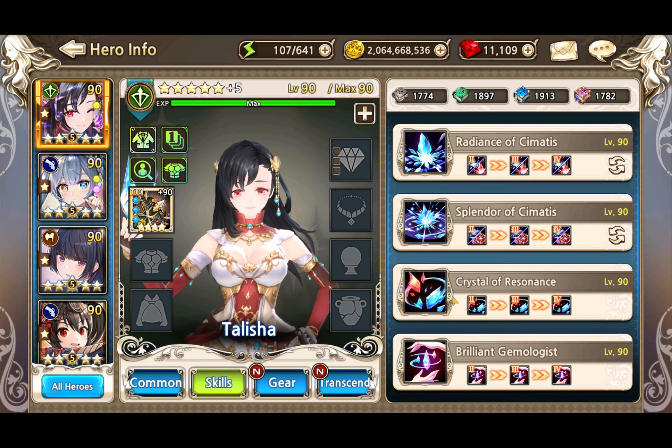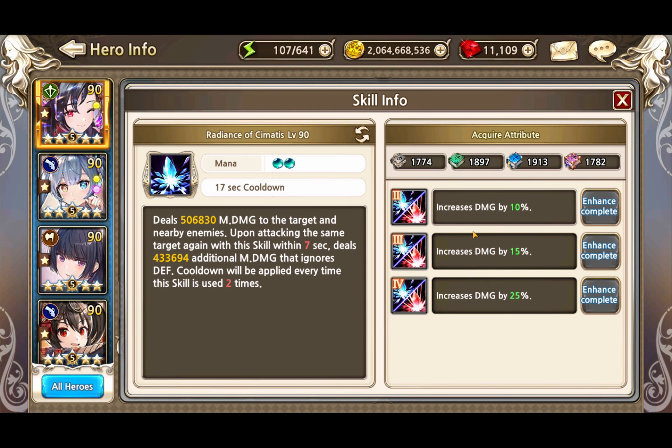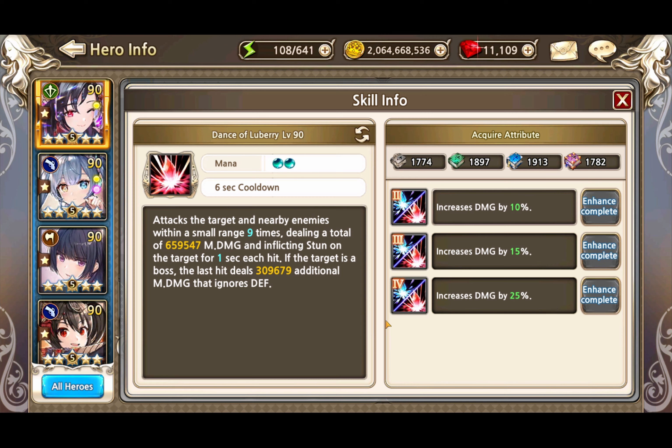She works like Juno, in that her S3 will transform her to a different form and change her S1 and S2 skills. So S1 deals damage and leaves a debuff on the target, which if you cast the skill again within 7 seconds will do more damage, and the second part of the damage will ignore defense. There is a perk for this which will let you cast it 3 times for a longer cooldown, getting to cast it first and then twice with the ignore defense mechanic.